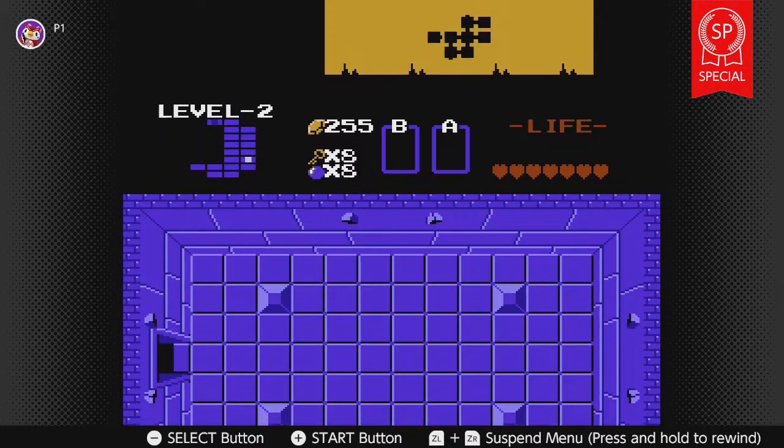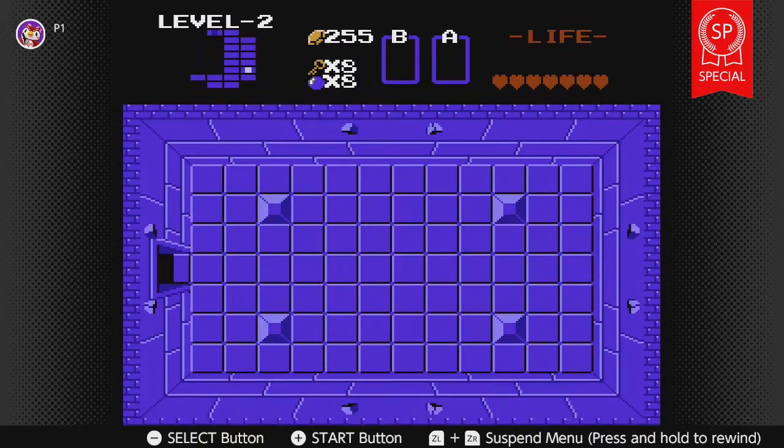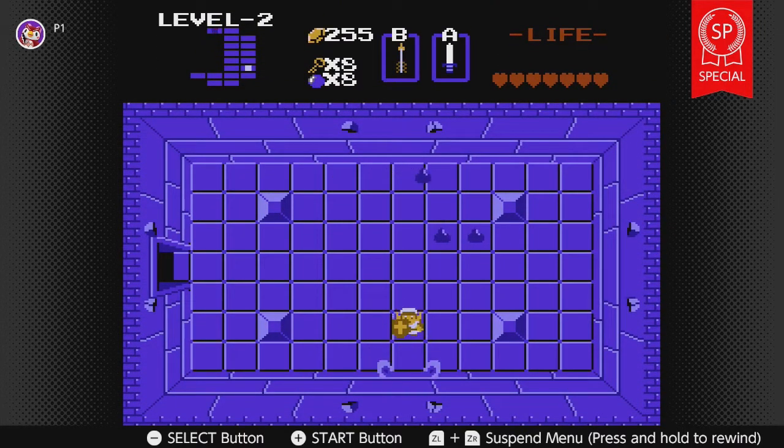So many keys, so little time. Hey look, the map — yeah, it doesn't show anything. So it's literally just for 'here's the boss.' I can has boss, please.